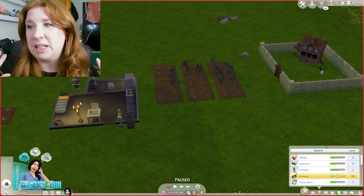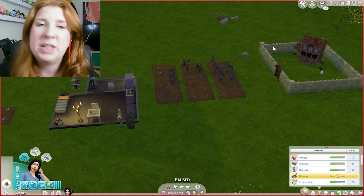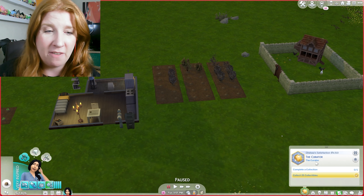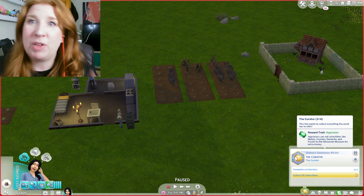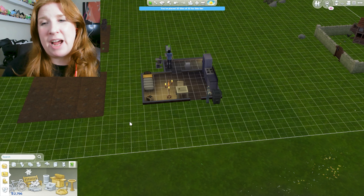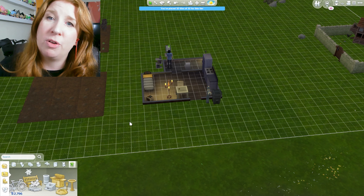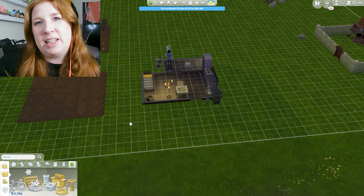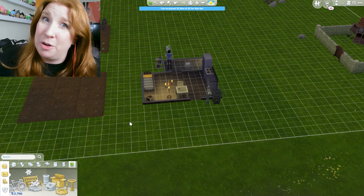Hopefully next week we'll be able to get more things boxed off - maybe get gardening and handiness maxed out as well. We need to look into collectibles, probably for next episode, to try and get the curator aspiration finished. We've just put in our extra three gardening plots and rearranged some crops so it's starting to look more like a farm. Hoping by the end of summer we'll get the animal pens and really start branching out on running this farm.